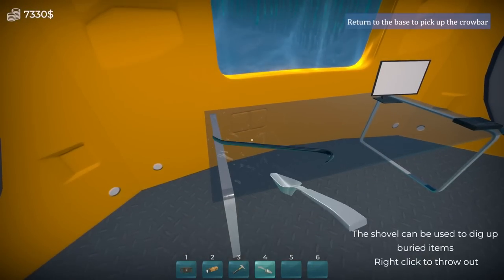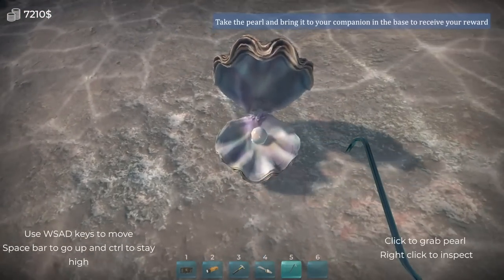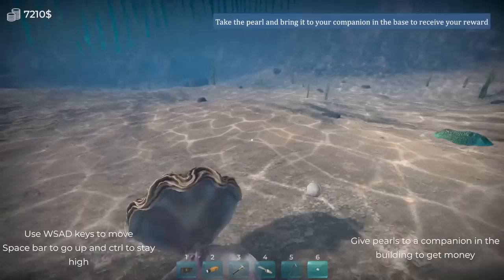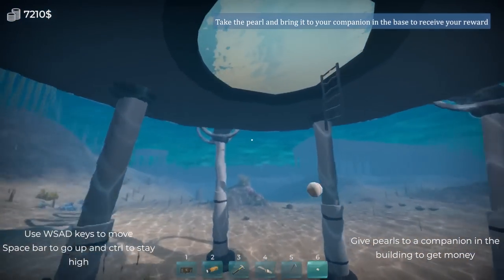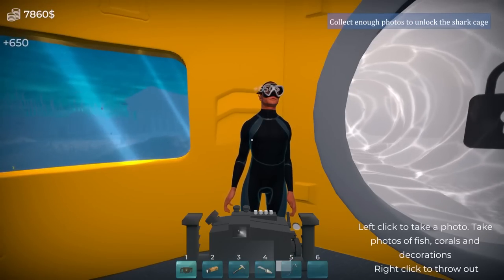I don't want to take a picture of it — what's inside? Oh, it's a minigame. It's a pearl — I totally expected that. Take the pearl and bring it to your companion in the base to receive your reward. So there are treasures we can find now too? I have gotten a pearl — $650! We've got to get more of those.